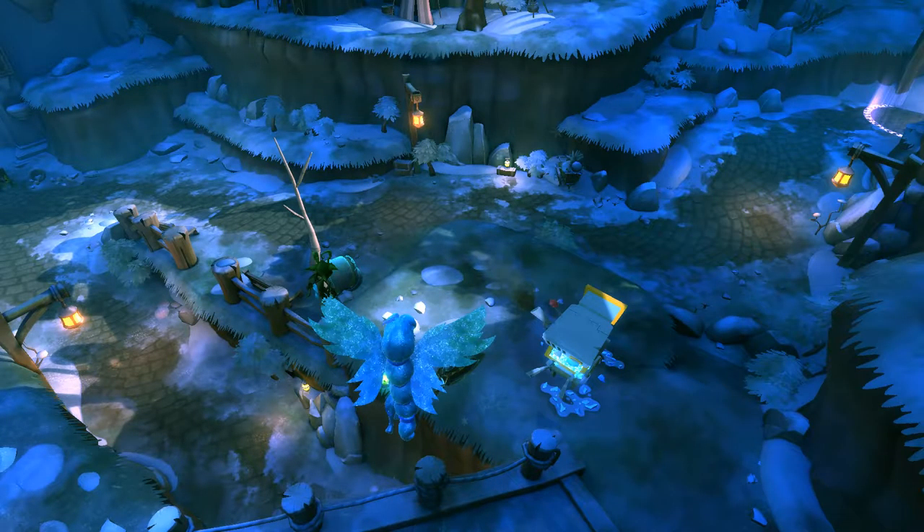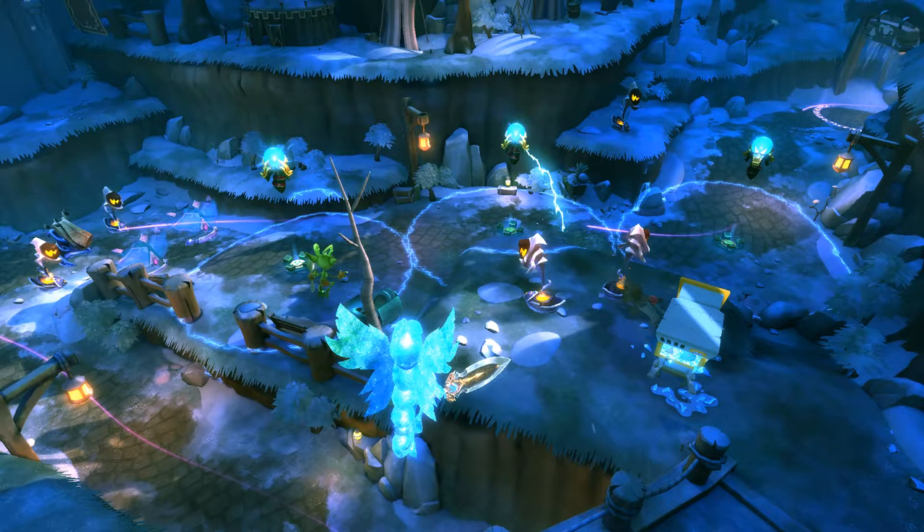The left lane has only one turn and is fairly wide. For this reason it is not the best lane to place traps, but Auras can be useful. Towers can be placed on the side thanks to uphill positions alongside the path. In addition, this lane has a very long straight line towards the end, perfectly suited to place long-range towers to deal with the remaining enemies.